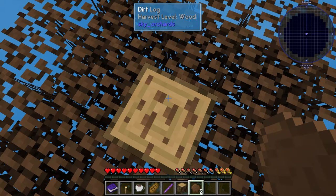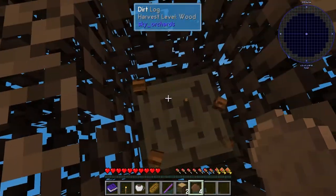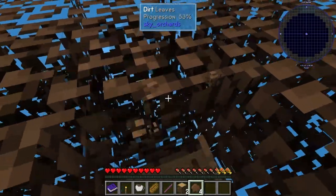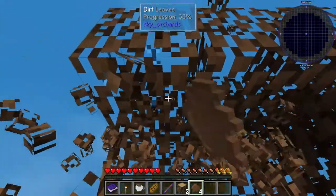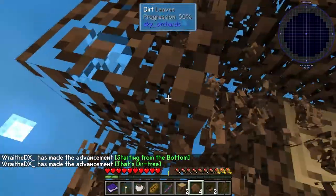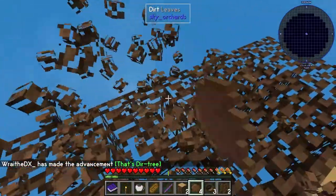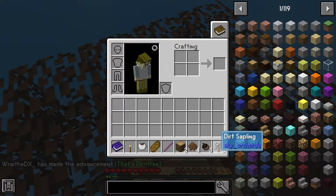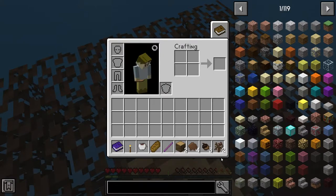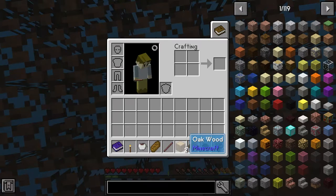We got dirt rosin. Is this the last layer? I think this looks like the last layer — no, there's one more beneath. Starting from the bottom — I think I started from the top, though. That's a dirt tree! Clever. So what all did we get from that? We got two dirt saplings. Oh wait, am I actually going to be planting dirt? A dirt acorn? Is this just a dirt tree? Yeah — dirt log. A dirt tree? Really? It says oak, though.